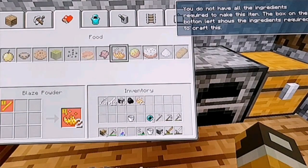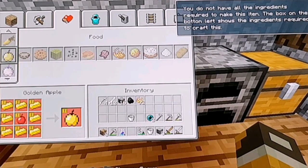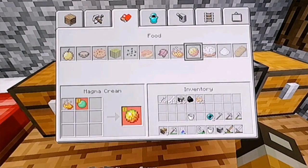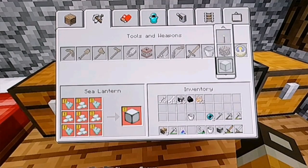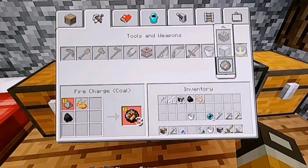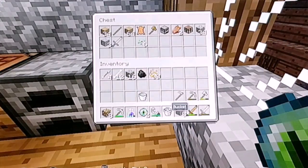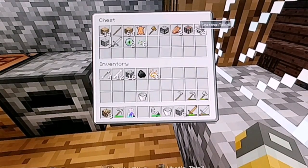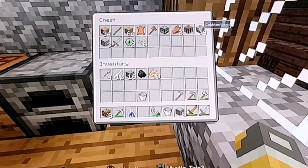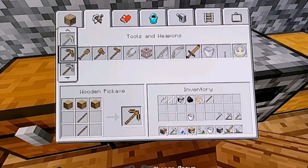Now let's go and grab our two enderpearls, and let's craft ourselves some blaze powder. Maybe just craft them all into blaze powder. I got 32 blaze powder, which is pretty good actually. Now what we have to do is find the eye of ender, which I believe I could find somewhere around here. I found where the eyes of ender are. I am just going to keep the eyes of ender for now because I don't want to waste them all. I just realized I got a bunch of wood and cobblestone, which I said to you guys I will be making a house with.